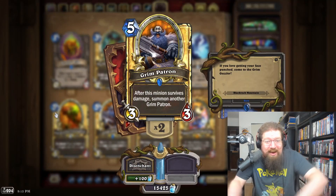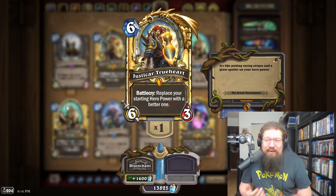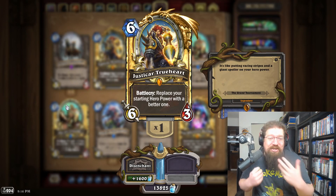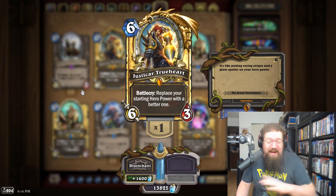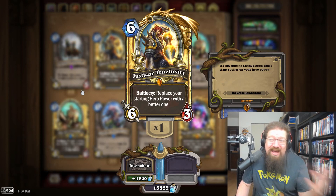Grim Patron would be really cool in diamond because he could just keep spawning other copies of diamond Grim Patron. The Grand Tournament is another rough one, but Justicar Trueheart would just be a really cool diamond card. She doesn't see play anymore, but she was the original upgrade to your hero power and definitely saw play, and would just look really cool in diamond.